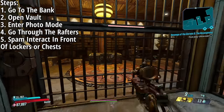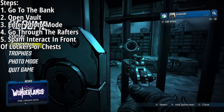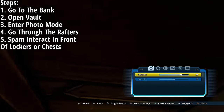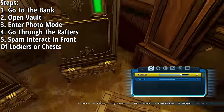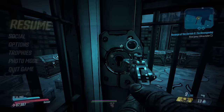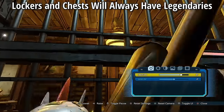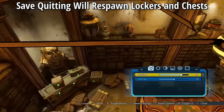The rafters are not solid so you should go right through them. Then exit photo mode and spam the interact button to open any of the lockers or chests in the vault. The middle chest will always contain a Dakota shotgun, the lockers will always contain legendaries, and when you save quit all the lockers and chests will respawn.